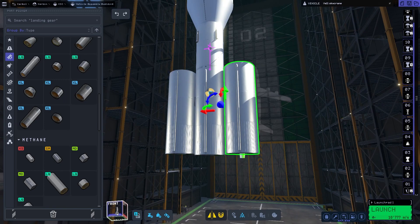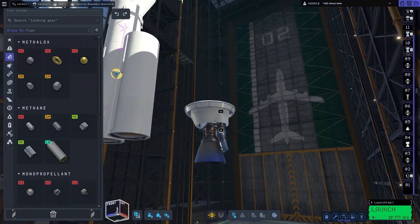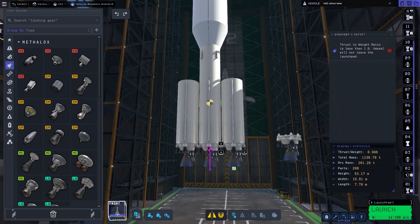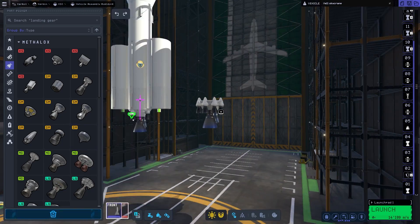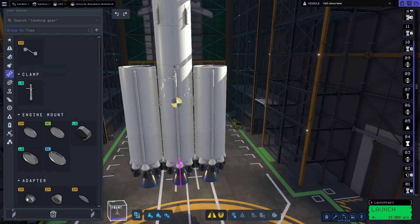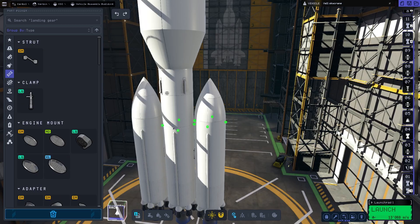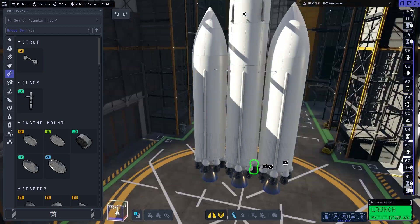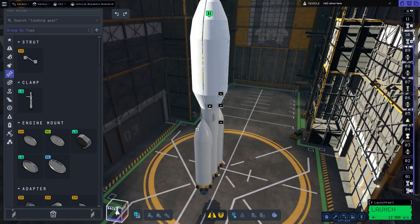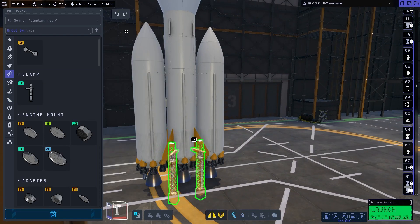I thought I could stage away the side stages, but then I ran into the camera bug again, which they supposedly fixed but apparently not for me. So I just connected those two side stages to act as one fuel tank and then it worked. If you don't see the staging of those side stages, that's why. After that, we just need to strut things up, and I also added some separation engines — which I removed again later — and of course some launch clamps, because I'm not a psychopath who doesn't use launch clamps.